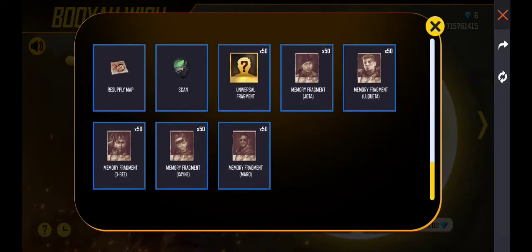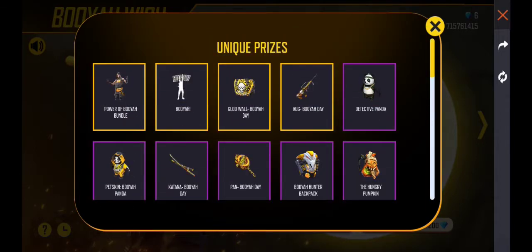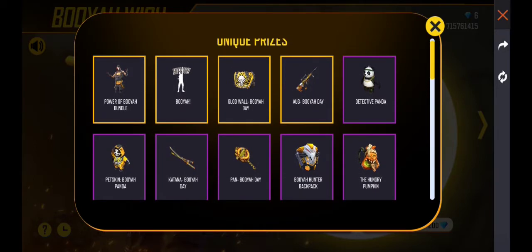The AG gun skin is legendary, so this is the best item here. We also have a pan skin, a katana skin, a bag bag — we have two bag bags — and a karate kutti skin.